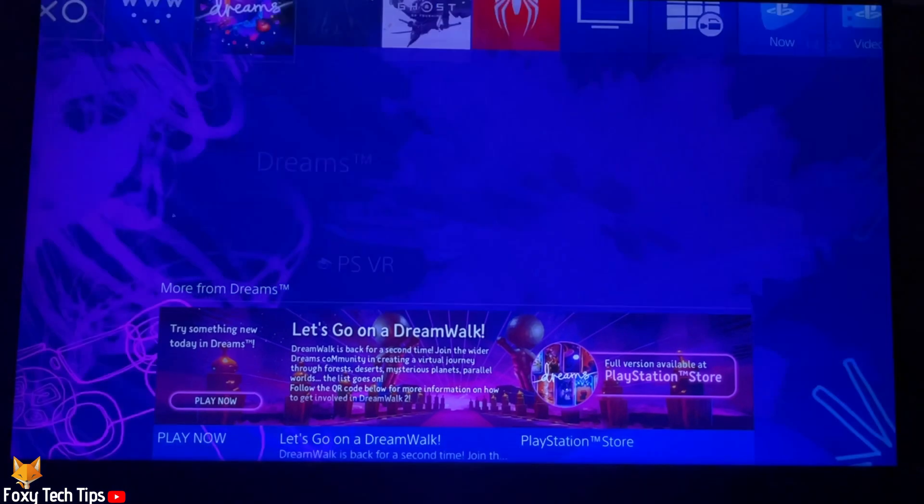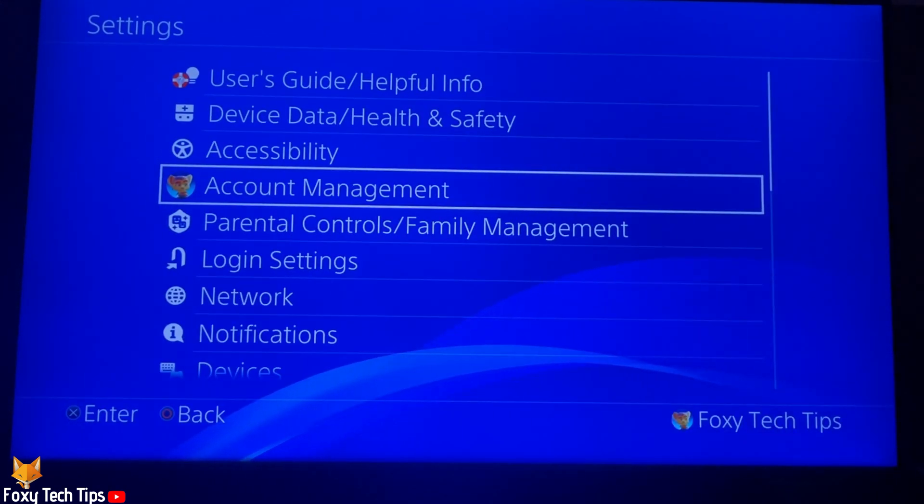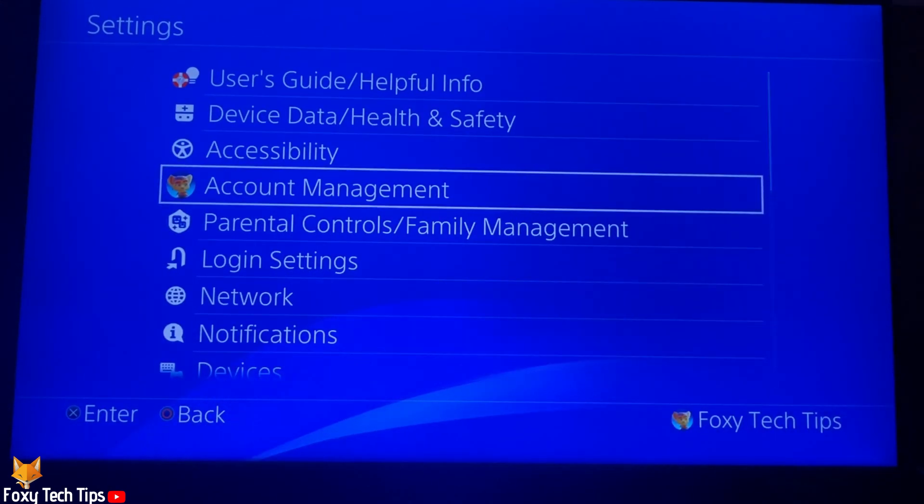From the dashboard of PS4 go up to the control panel and swipe to the right until you get to settings and open them. In settings scroll down a bit and select storage.